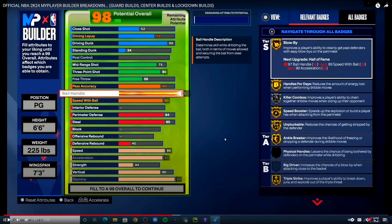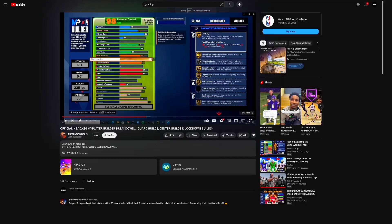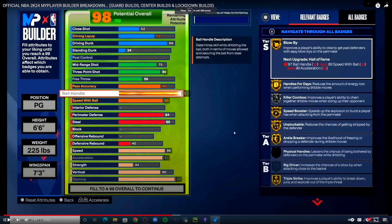This is Simply Grinding's build. Honestly, did he and Double H make the same build? They kind of made similar builds — similar driving dunk, similar playmaking, similar defense. The difference is Grinding got two attributes higher: he got an 83 where Double H got a 78. His physical is still solid, but that strength — you're gonna need that strength to get Clamps. At 44 strength, I don't know, I'd tweak a few things.